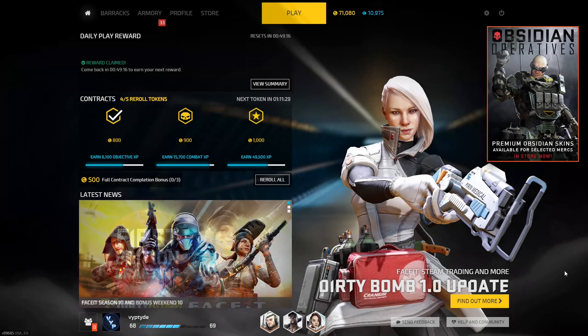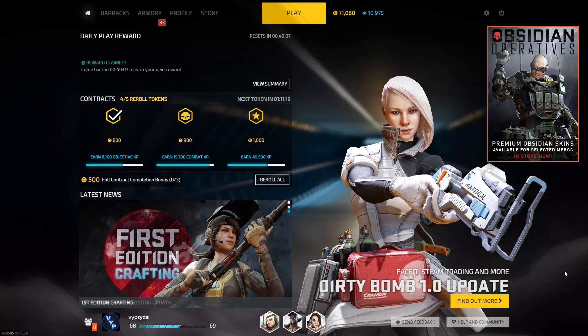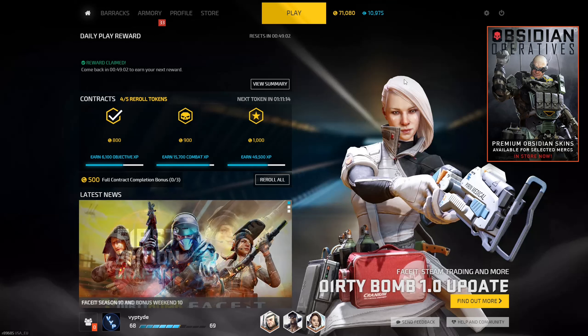Welcome to a quick guide video. From time to time I get questions on how to long jump effectively in Dirty Bomb, so in this video we're going to look at how you can bind the crouch-jump sequence to one key, which will be your long jump key that you can then spam.